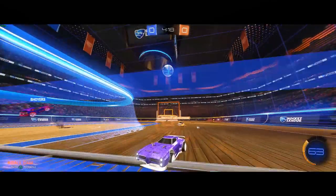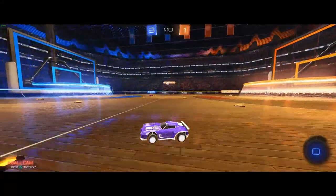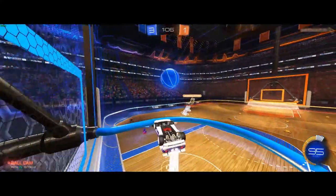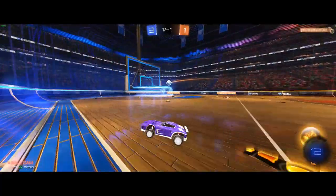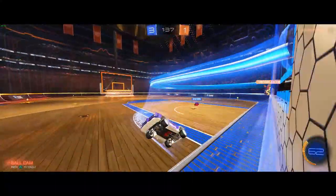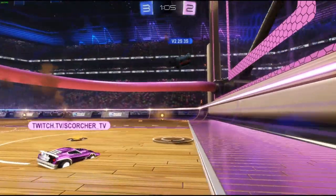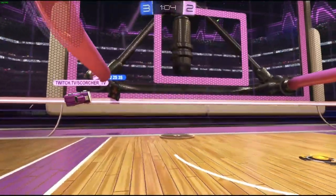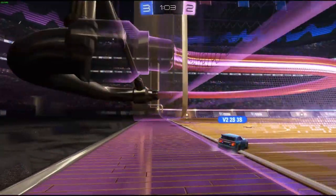Saving the ball is just as important as kickoffs in Hoops. Seriously, 9 out of 10 shots can be saved or cleared via the backboard of your net. And for that one remaining shot, you gotta hit it with your car from inside the net at an awkward angle. If you can, the best way to save is to air roll and dodge into the ball with the nose to get maximum power. Otherwise, any kind of touch to keep the ball out of your net is better than no touch.